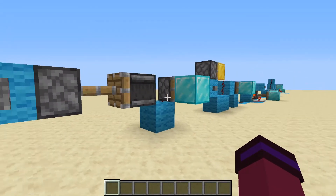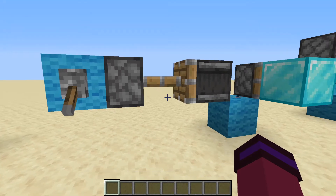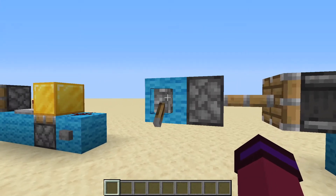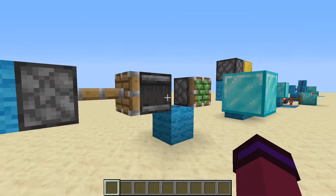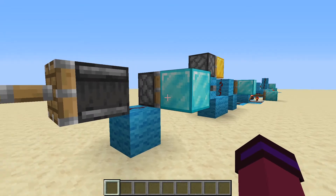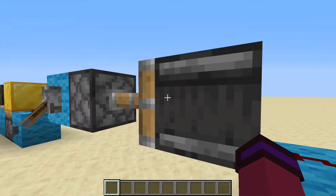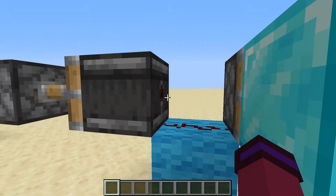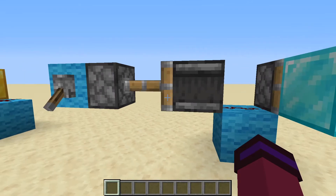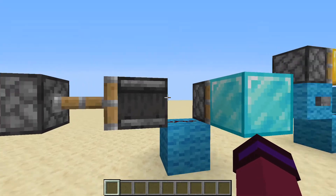For our next detector, we have one that utilizes an observer. This one is actually pretty useful because you can modify it in any direction possible — it can go up, down, left, right, and anywhere in between. If I hit this lever here, we can see that it spits out the block. Once I put it back, the piston extends. This observer is facing the piston, and when the piston moves, the observer notices it and lets out a redstone signal very rapidly, powering the redstone dust for a one tick pulse. This one is also pretty cheap as it only requires a piston, observer, and a piece of redstone.